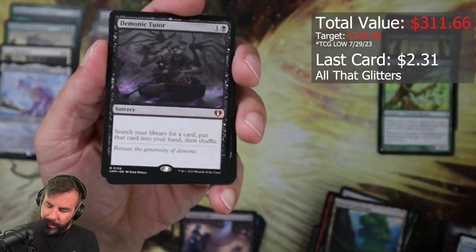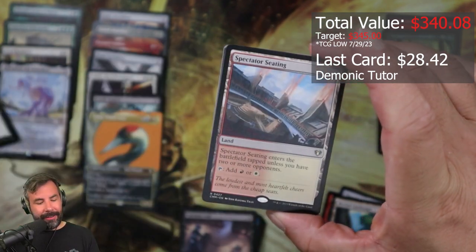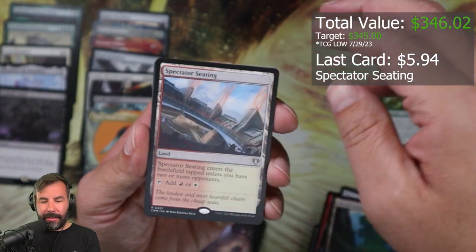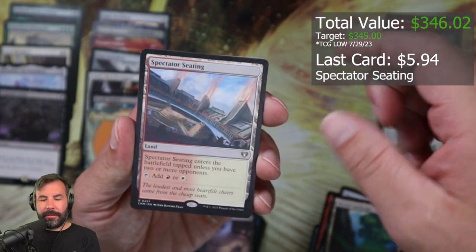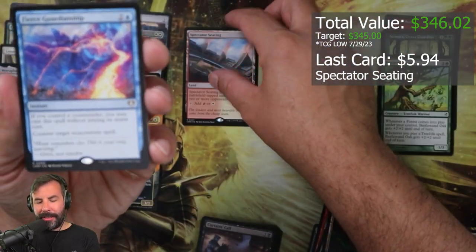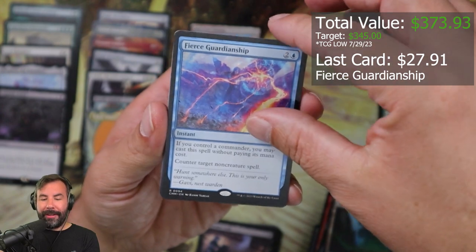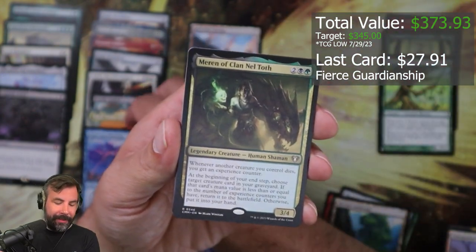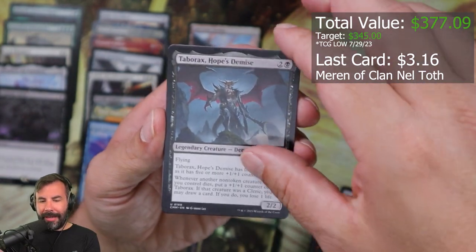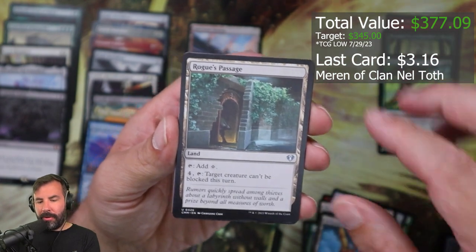Unbound Potential — hey hey — Demonic Tutor! Hell yeah! Hell yeah! Spectator Seating. We'll put this in — that's the first land — Fierce Guardianship! This is a great pack, wow, what a pack. Mirrored of Clan Tell, North Nel Toth, Abrix, Hope's Demise, Gorklaw, Reliquary Tower, Rogue's Passage.